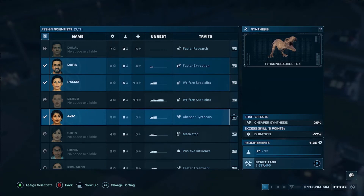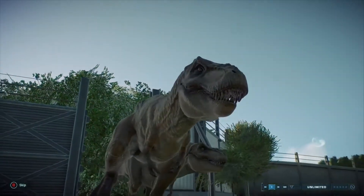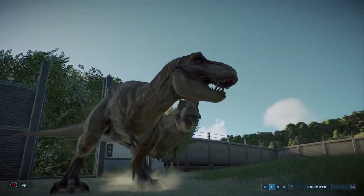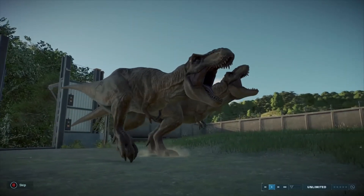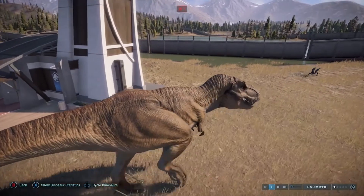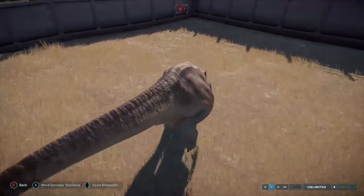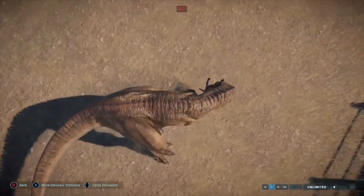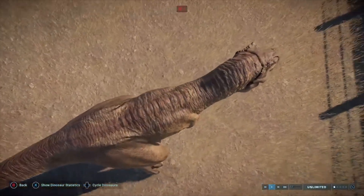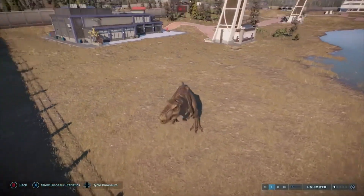Let's make some T-Rex eggs, get them released, and then we can play with them in the sandbox. I've switched over to my sandbox to release the old T-Rex — look at the damage it does to some of the guests! Thanks for watching, hope you enjoyed. Check back real soon for more Jurassic World Evolution 2 and how to unlock some additional dinosaurs.